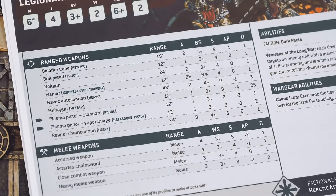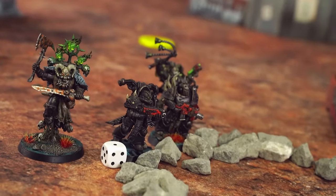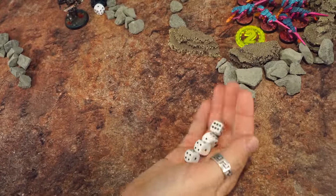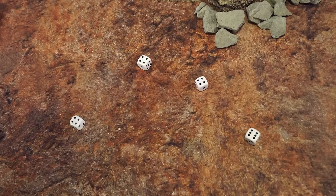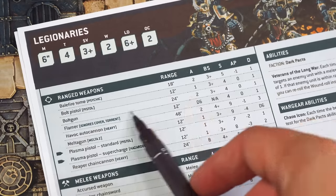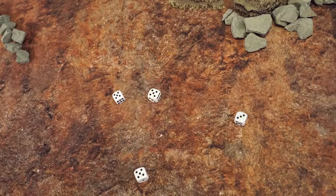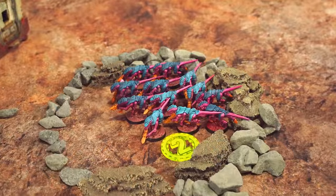Now we carry on with shooting as normal. Two Legionaries have bolt guns, and the squad champion has a plasma pistol. For weapons with the Pistol keyword like the bolt pistol, you have to choose on a per-model basis whether to use the pistol or any other type of ranged weapon. The bolt gun does 2 shots with basically the same stats, so it's more useful here. The champion has swapped his bolt gun for a plasma pistol and accursed weapon, so he'll use his only ranged option — the plasma pistol.